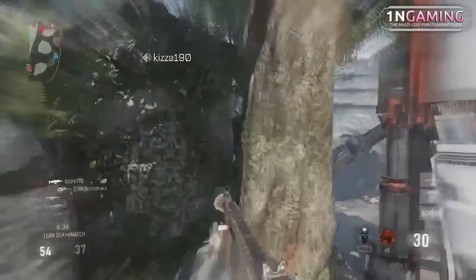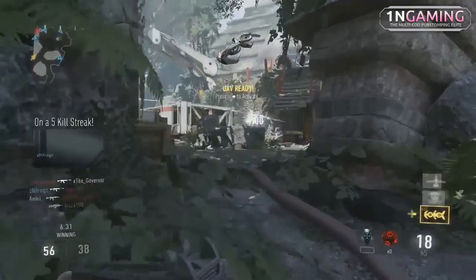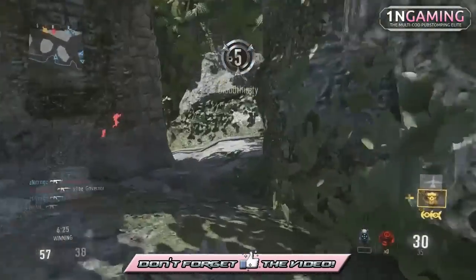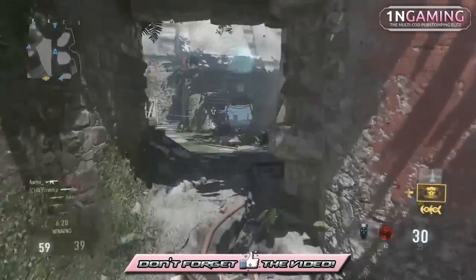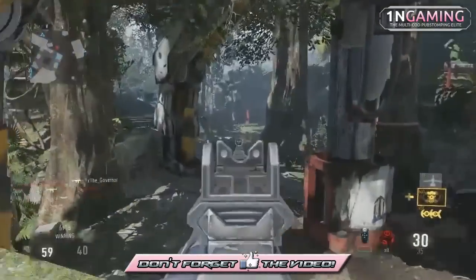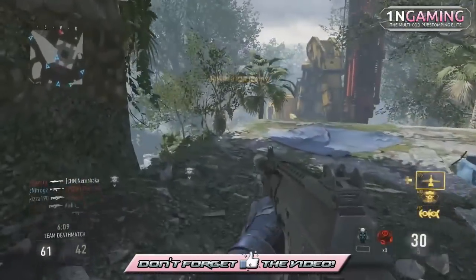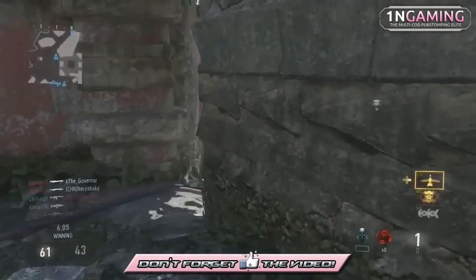The second tip I can give you guys is to stay on the ground. Try not to use your exo movement too much — try not to use your double jump too much. Obviously you do want to use it, but not too much. To do good in this game, I think you have to stay on the ground. When you are double jumping in the air it is hard to keep your aim up, but when you're on the ground you can get easy targets. When people are moving, you can just stand still and shoot at them.